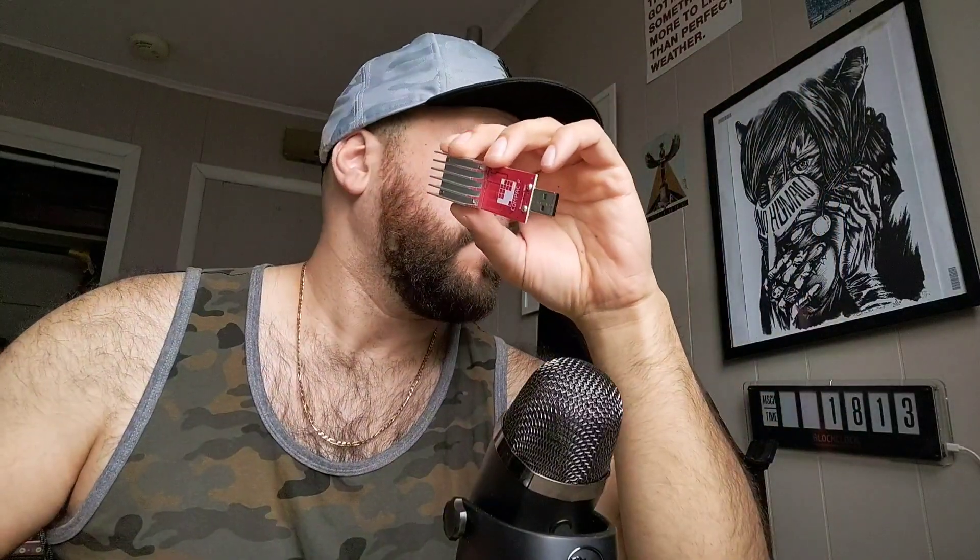Welcome to episode 37 of JTalks Crypto. In this episode I'm doing a quick overview of the Gecko Science Compact F 2021. I just got these in. They're available at 419 Mining, Bitcoin Merch, ASIC Puppy on the US side, and internationally at iBoot and BitShopper.